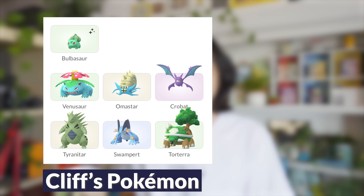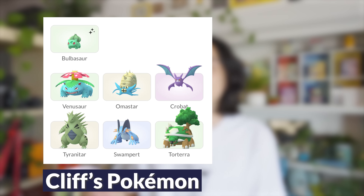Let's start with Cliff. Cliff has Bulbasaur as his first Pokemon. His second Pokemon is going to be Venusaur, Omastar, or Crobat, and his third Pokemon is Tyranitar, Swampert, or Torterra.